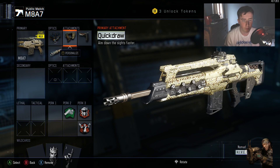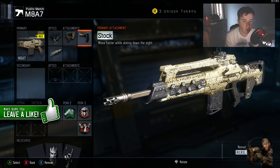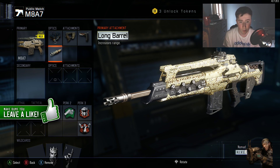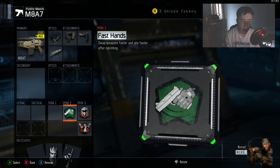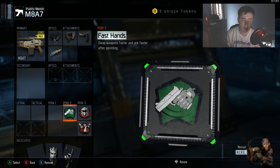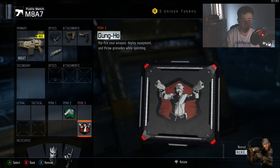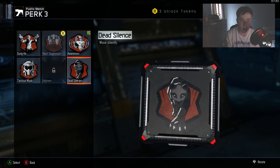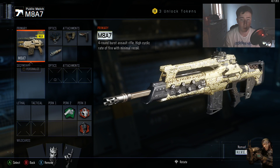ELO sight obviously lets you quick draw and aim down faster. Stock makes you move better - when you go side to side you don't go slow, so if you're pre-aiming around a corner you can do that very well. Long barrel is really, really good as well - I personally think you should have that on like every gun. I've got quick draw, obviously you can aim up faster when you're sprinting. I've got tactical mask, awareness, and dead silence on this. That is my MA class - I've got a diamond which is pretty sick.